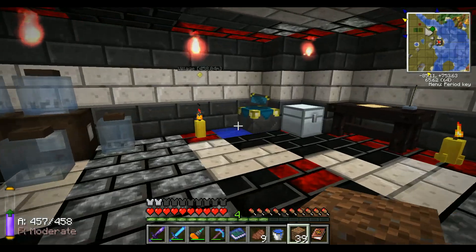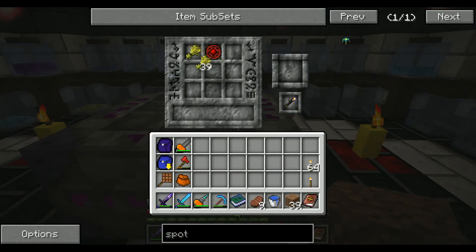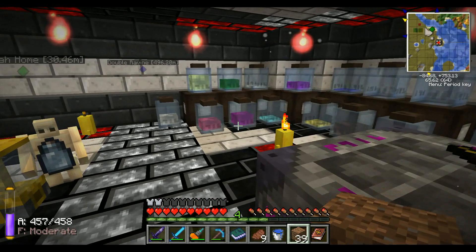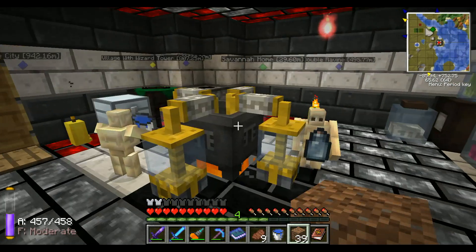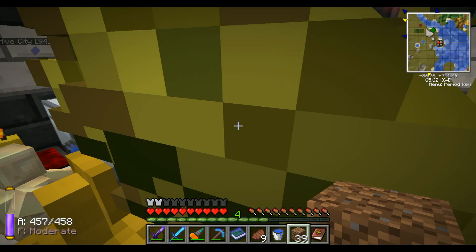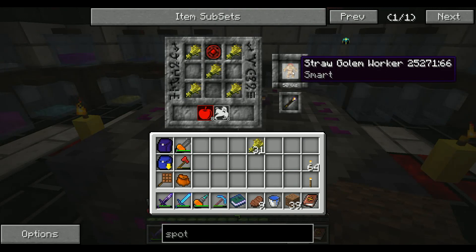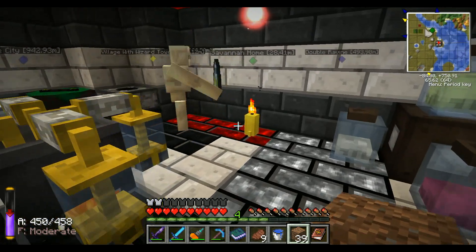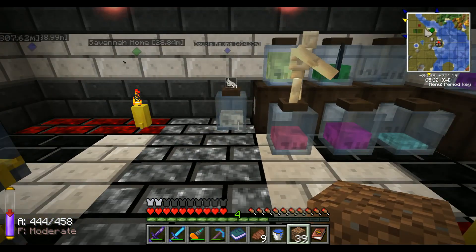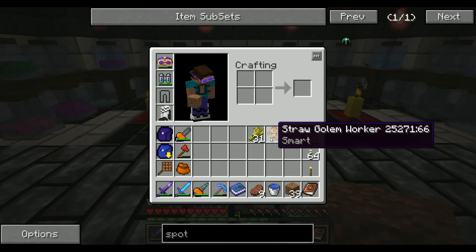I think I'm going to need some straw — or wheat, I should say. I can already pull out the last bit of this. But I need eight Victus, which I can get from this. There we go. Get ourselves a Smart Straw Golem Worker. Oh yeah. These guys are awesome.